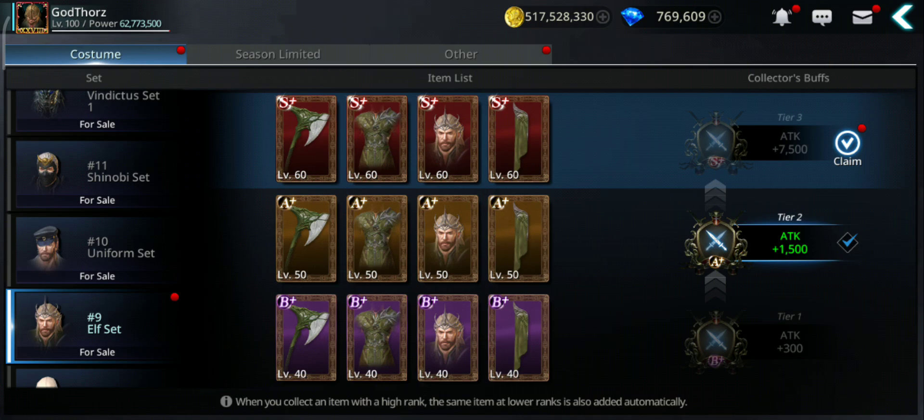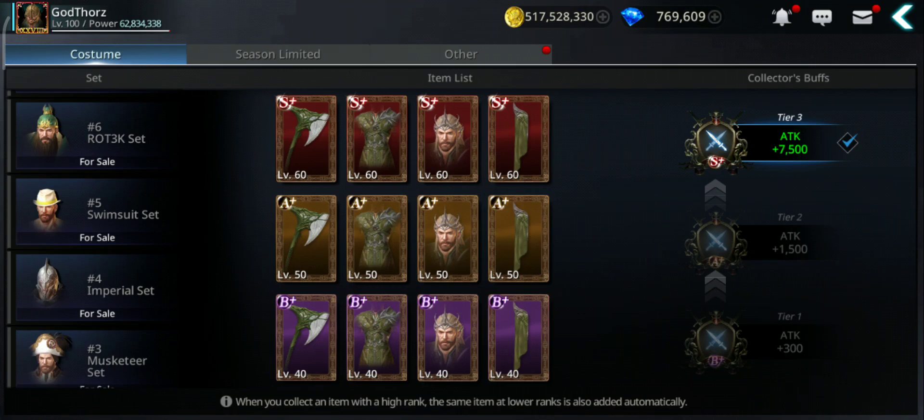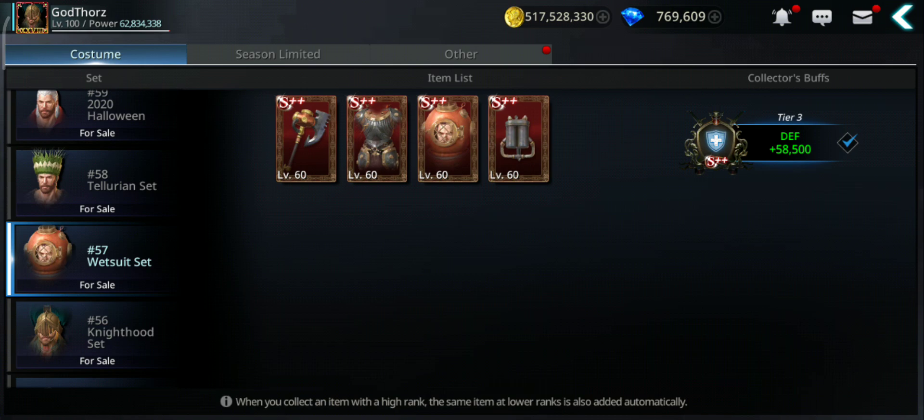Another thing related to costumes: complete the collection. Especially if you want attack, get the ones that increase your attack. For example I completed this one — another 7,500, and these are permanent, they stack up. I would recommend to start with the S++ ones that give you attack; I have 9,750 and another 9,000 here.